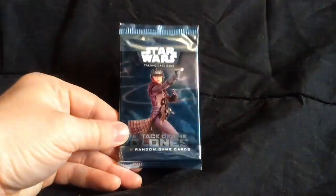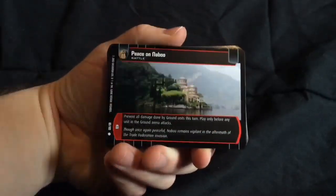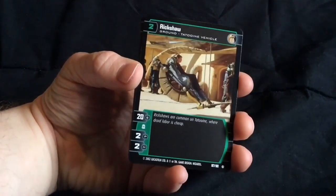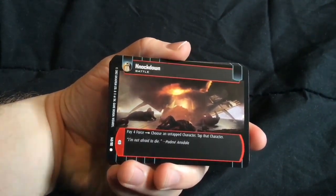And now we will open a Star Wars Attack of the Clones pack. I don't think that there is any system to these ones — I think they're just pretty straightforward. Peace on Naboo, battle card. Rickshaw, ground unit. Knockdown, battle card. I don't think I have Knockdown, so there's a new one.